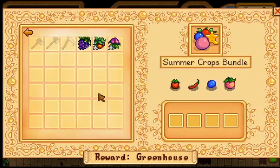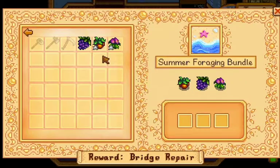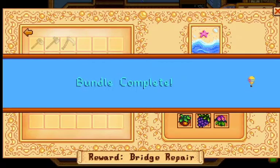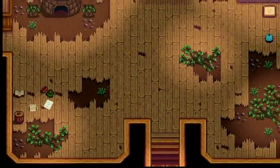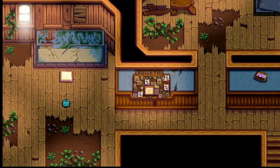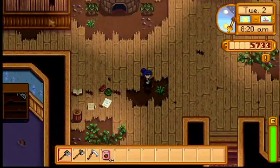Summer foraging items — bundle complete! I got 30 summer seeds, which is basically just mixed seeds. And I think I unlocked the bulletin board. Yep, sure did. So now I don't have to deal with that. All I gotta deal with is the pantry stuff over there.